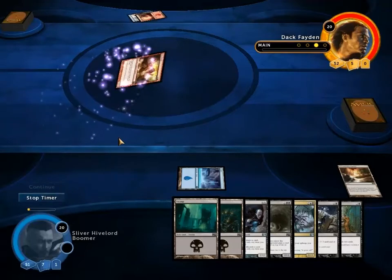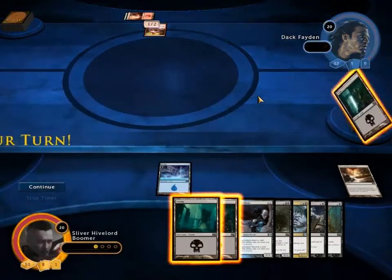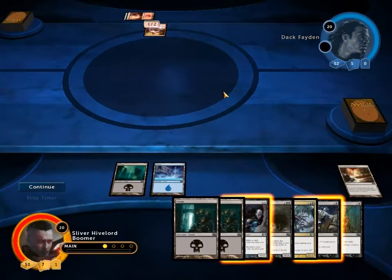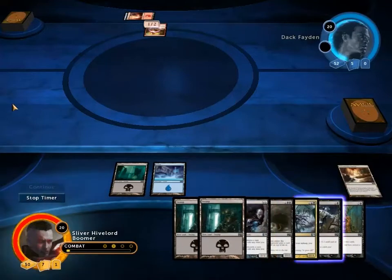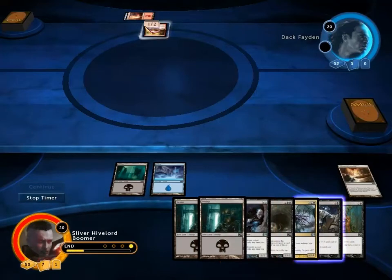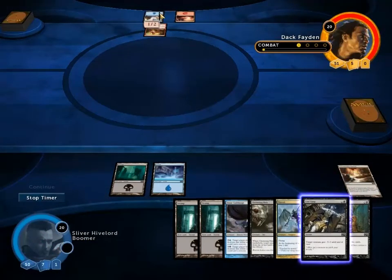He's on the Kiln Fiend version, which I'm not too surprised at. But in this case, do I want to make the Guildmage? If I make the Guildmage and he burns it and hits me, that loses me a lot of cards. I'm actually going to hold up — I don't need to make the Guildmage on turn 2. Because he's made the Kiln Fiend and I have a removal spell in hand, I'm just going to hold up.